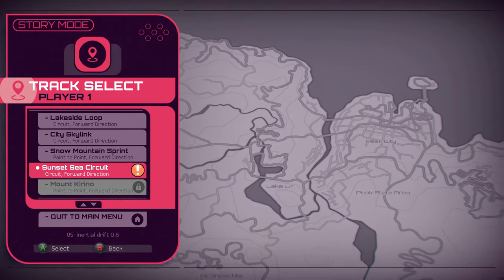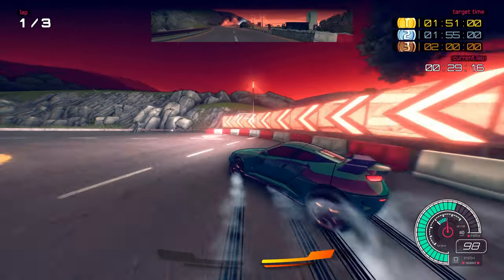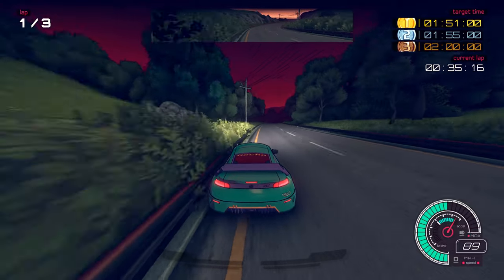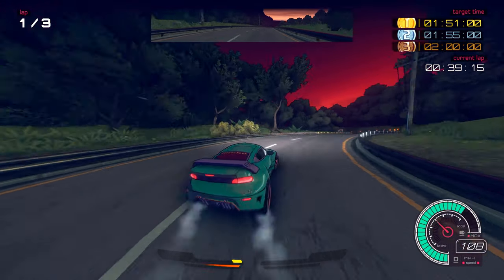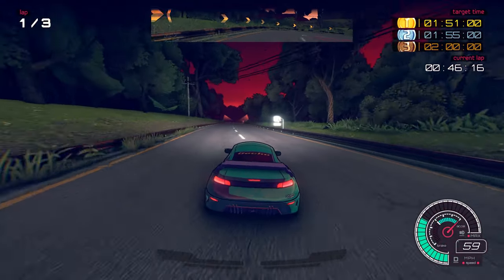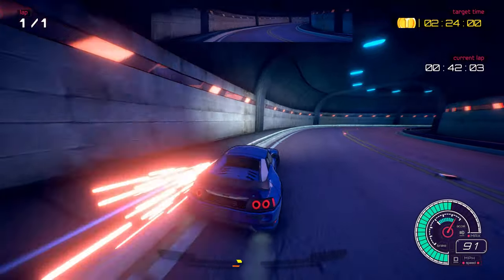Graphically, Inertial Drift is set in a 90s retro-inspired world, and I really love that about the game. It fully embraces the nostalgic colors of that era. The game looks great, actually, with some beautiful cell-shaded graphics. The cars all look unique from one another, and all of the tracks are pretty distinct as well. The developers have done a really good job of implementing different types of tracks.